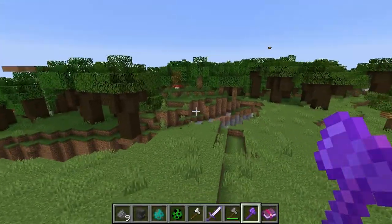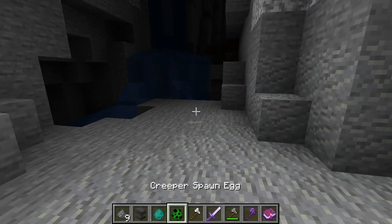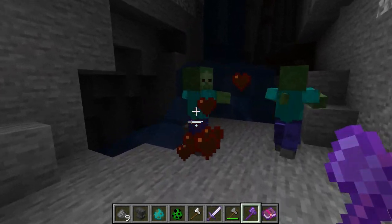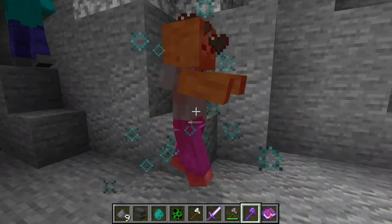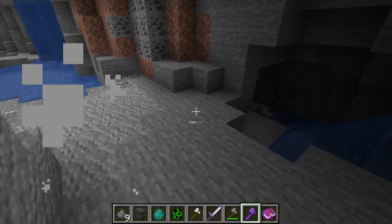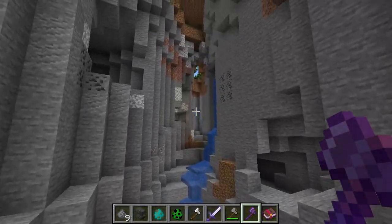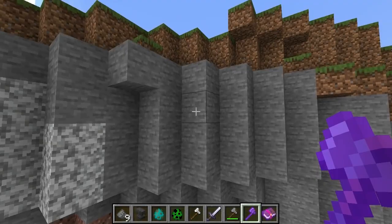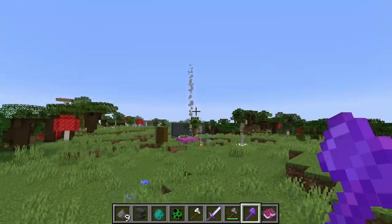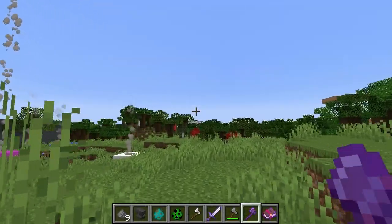Let's kill some zombies with it — wow, it just kills everything. Sharpness on an axe does a lot of damage. And of course the higher the ore tier, the quicker it recharges — so an iron axe recharges faster than a stone axe.